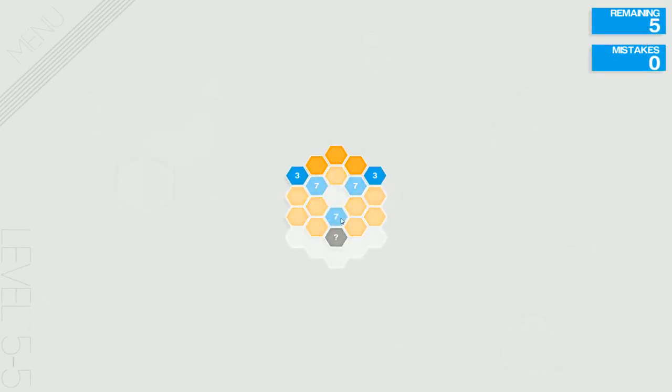We're first going to look at this bottom 7. We already have 2 blues, so that will leave 5 left that have to be marked blue in this region. Since there's only 5 left, we know that none of these at the top will be blue, so we can eliminate those.